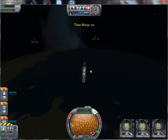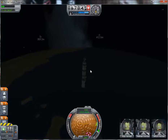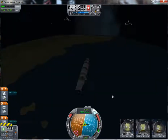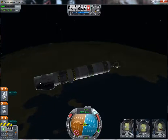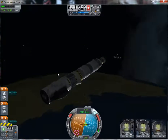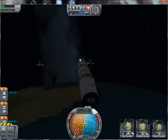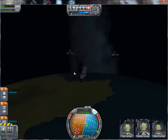We'll start hitting the atmosphere right about now. The only problems I can see here: one, this part could crash into our capsule, and these parachutes might be a little too far off center — they might snap off if we turn our ship once we separate this part. But if that doesn't happen we'll be just fine.